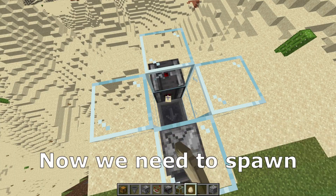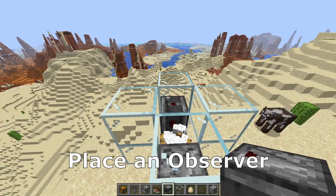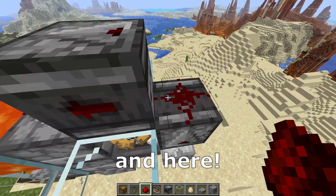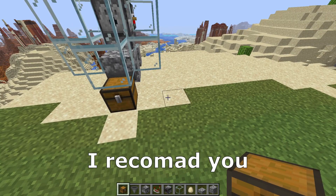Now we need to spawn around 25 chickens on that hopper. After we get 25, place an observer like that and you can remove that. Also add a piece of redstone here and here. Place a slab here, surround it with glass, and add another layer of glass. That's one chicken farm complete.